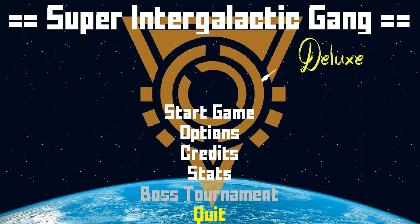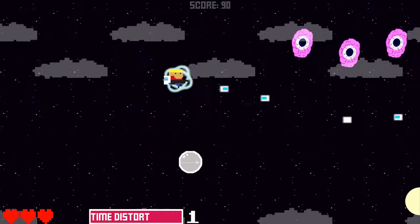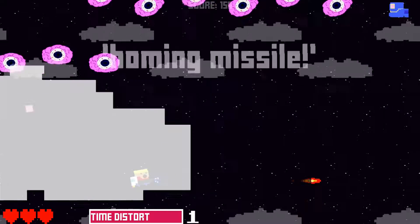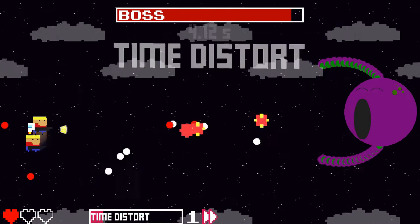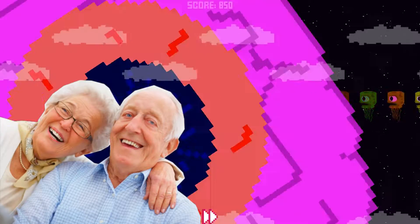Were you expecting something else? I'm not gonna do some Rocky Balboa Rambo training session thing — I'm gonna play video games when I'm stressed out. Super Intergalactic Gang Deluxe is a game developed by Martin Serdera and published on Steam by Black Shell Media. It's a horizontal scrolling shoot-em-up like the great classics Gradius and R-Type, where you kill aliens as you fly through the level, picking up different weapons and fighting a boss at the end.